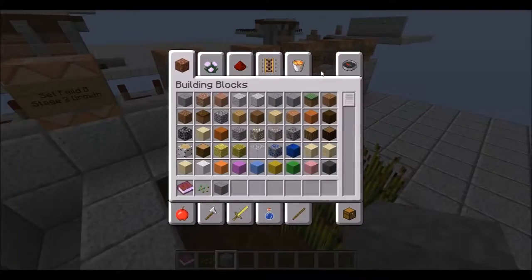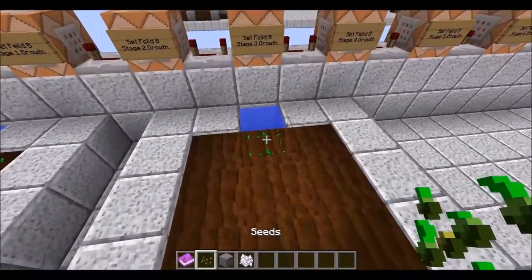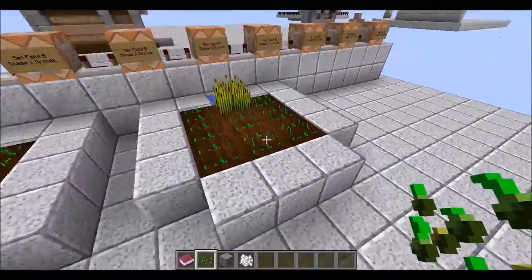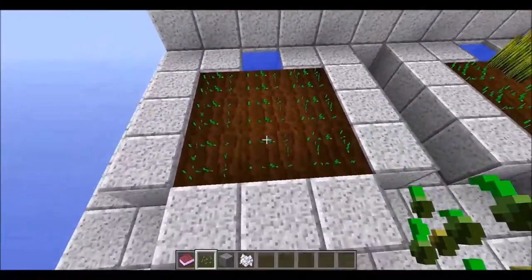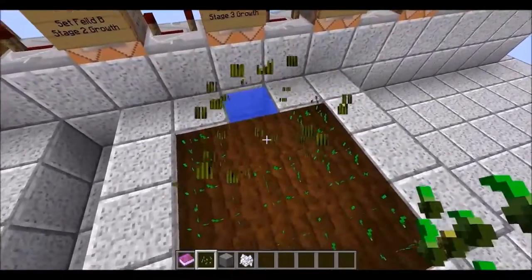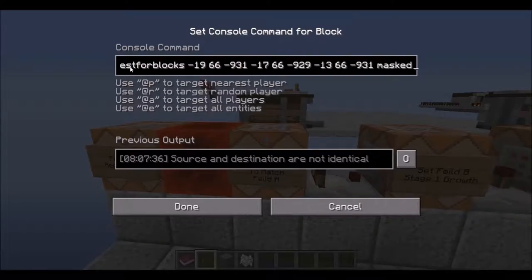If we grab some bone meal and plant this seed, let it grow a couple times, and plant all the others — it's not going to grow yet. It is looking for this area to perfectly match this area before it starts firing off this series of commands. So if we just go and replace it again, you'll see it grows. This is just the test for blocks.